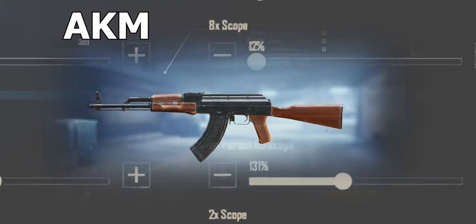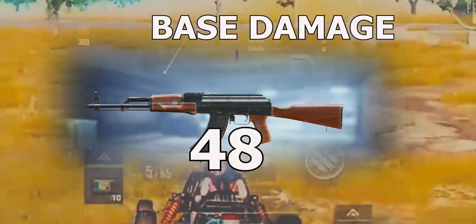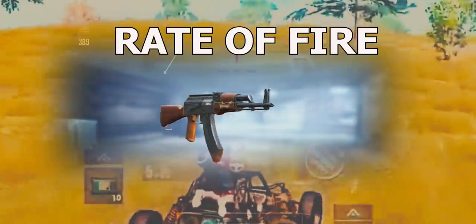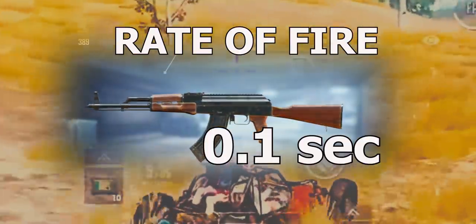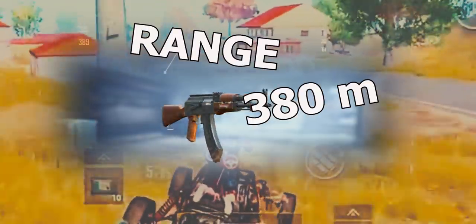Finally, number one: AKM. AKM is available in all the maps. Its base damage is 48. The rate of fire of this gun is 0.1 second. Its range is 380 meters.